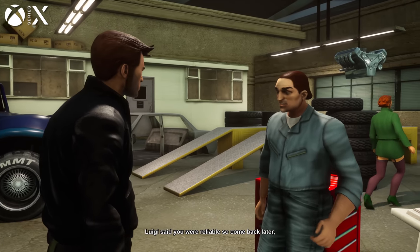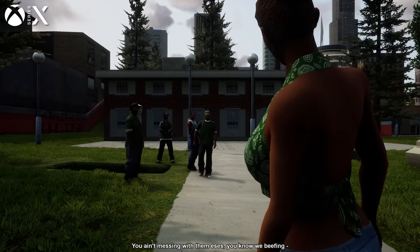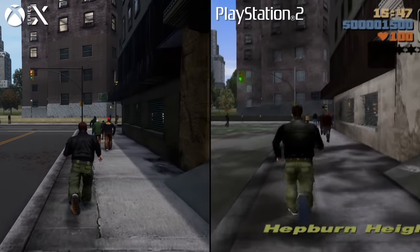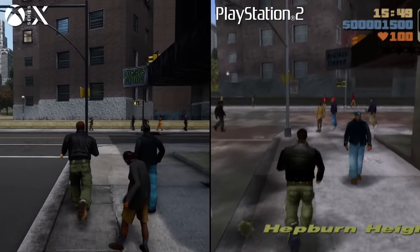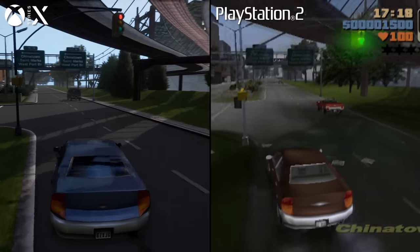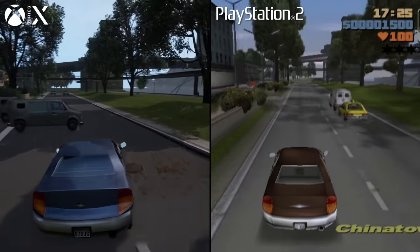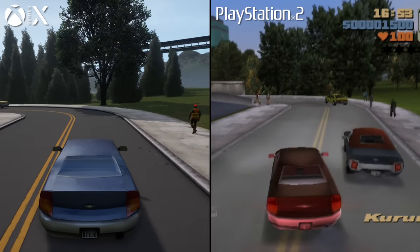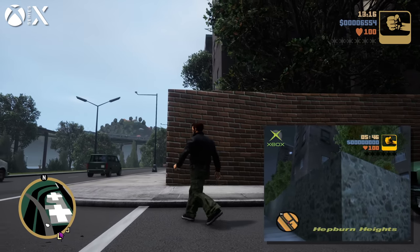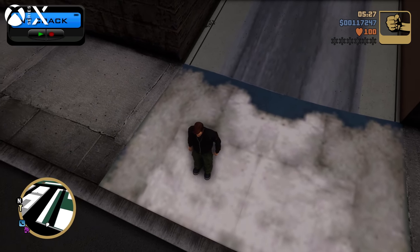The funny thing is that Grand Theft Auto 3 doesn't even seem that bad compared to the worst models in the San Andreas remaster. Getting back to the streets and checking out more environments, there are significantly different approaches to how the environment itself is rendered. The basic idea seems to have been to utilize the original city geometry while replacing textures with high-resolution Unreal-compatible materials and adding new objects where appropriate. But the combination of these two elements don't always work — there are plenty of texture alignment issues and weird combinations of old and new assets that stand out like a sore thumb.